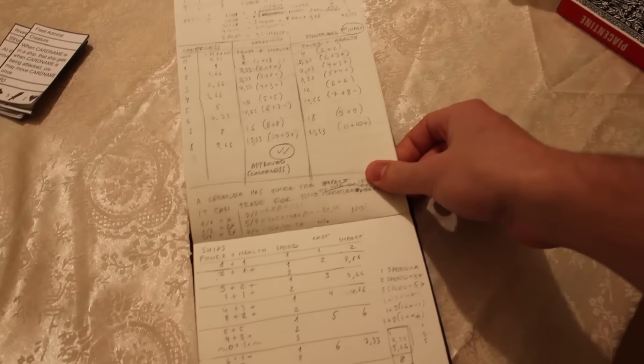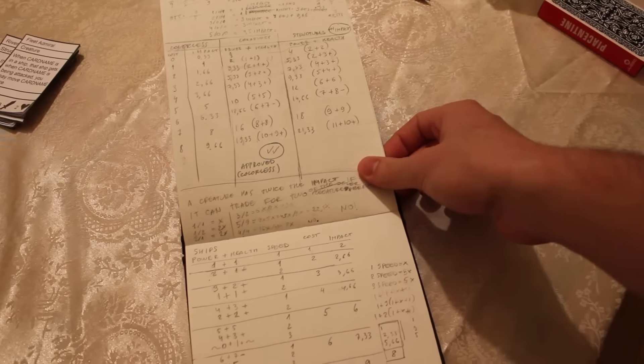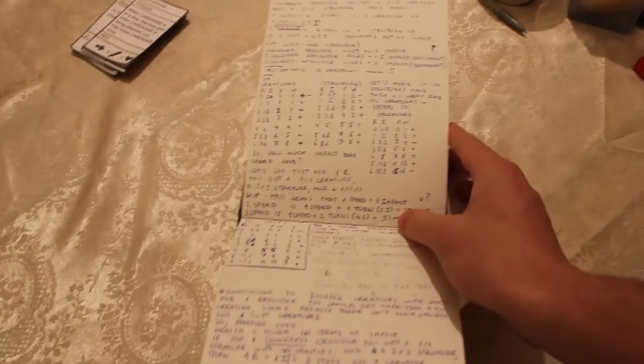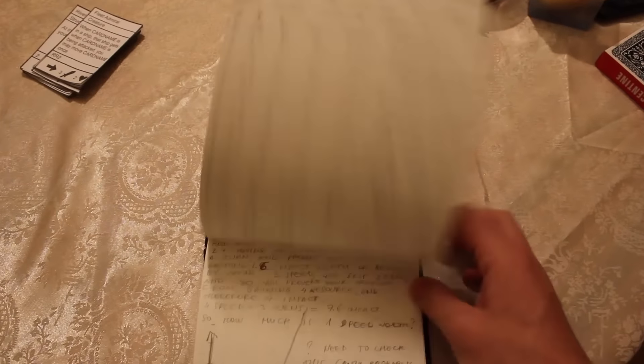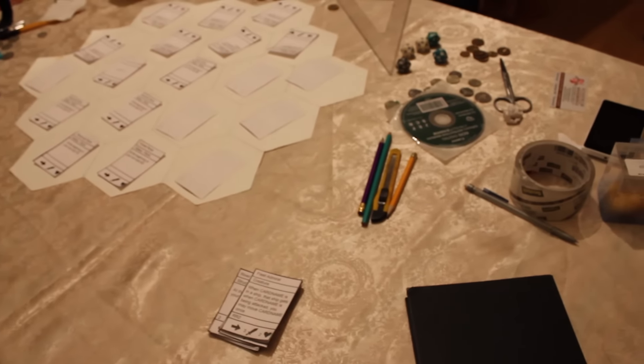I also took into account speed. I had a few problems with the shift that moved twice on a turn, so I had to reevaluate what speed was worth in impact. That's kind of difficult to explain here on two feet, but I have perfectly balanced all of the cards — at least in theory. Now once you start adding abilities and actions, things will go awry.